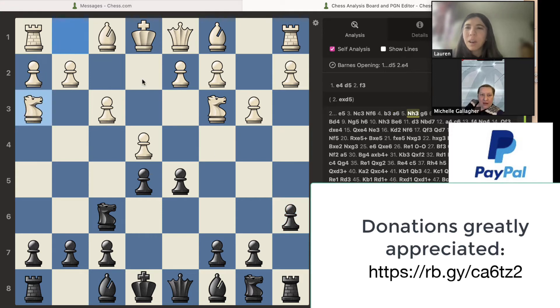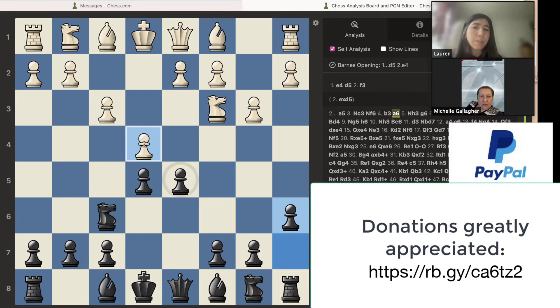Knight goes here and I don't really like this move. It's important to try to develop the knights toward the center. A knight in the center controls eight squares, but if you move the knight to the edge, it's only controlling four squares — so it's not that strong. You take away half the squares by having it on the edge of the board. My recommendation would be to take this pawn, and if knight takes, the queen can take it, then the bishop can get out.